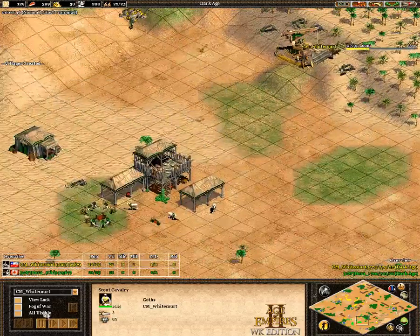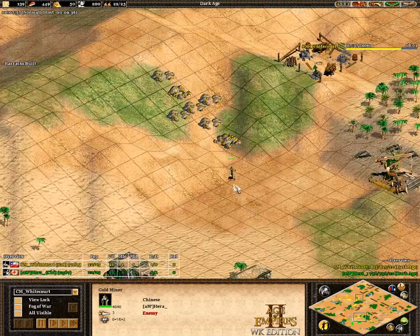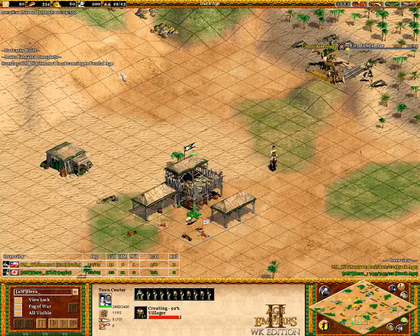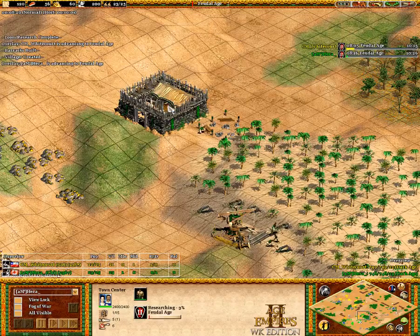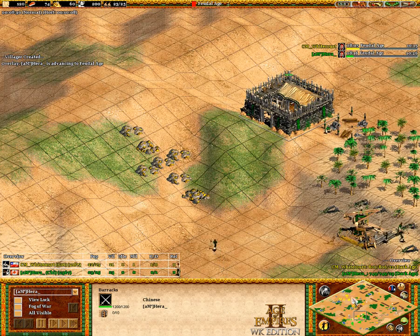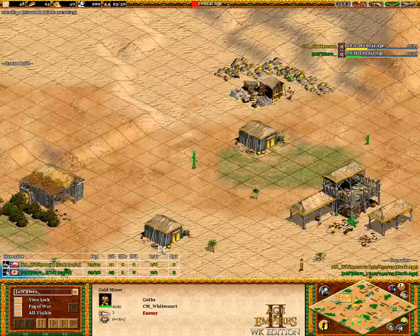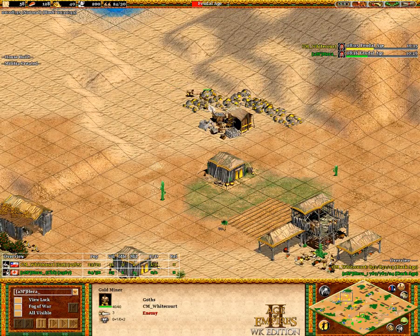We're gonna see a drush from Hera. He's going out and collecting ten gold and bringing it back. Yeah, he's got the ten gold, gonna throw that in. Now he has enough to make three militia and he's got his barracks out, so he's gonna make his militia. White Court is also doing the same, but he's also going out to gold, so probably archers from him.